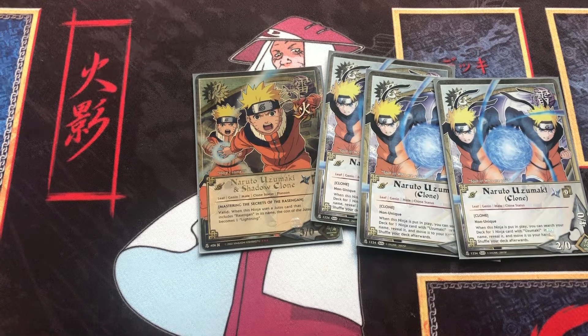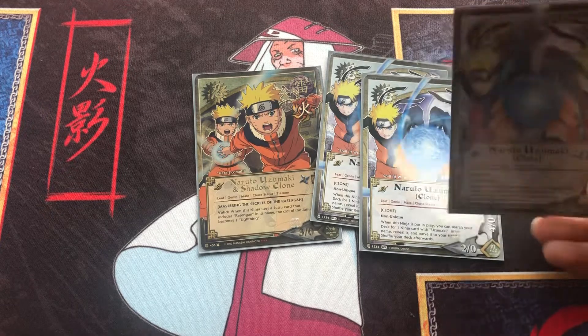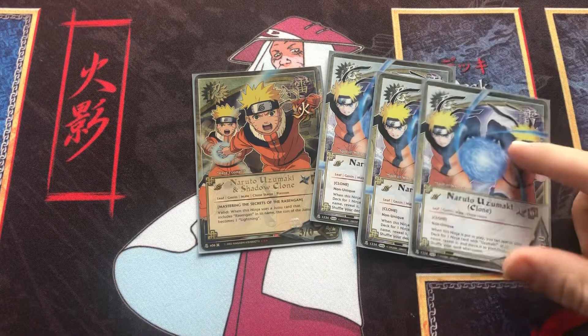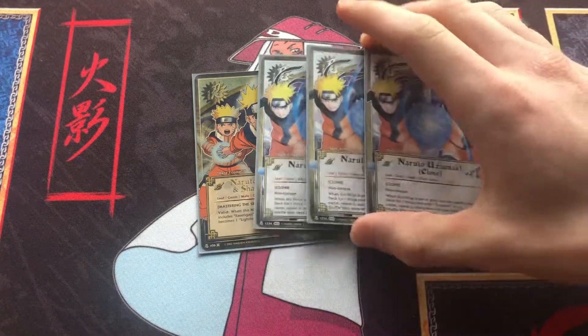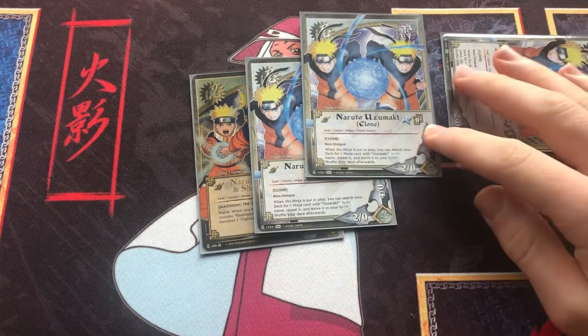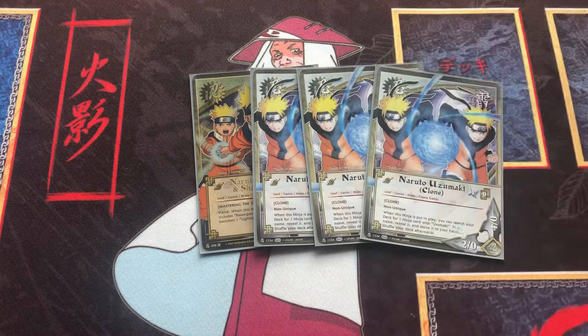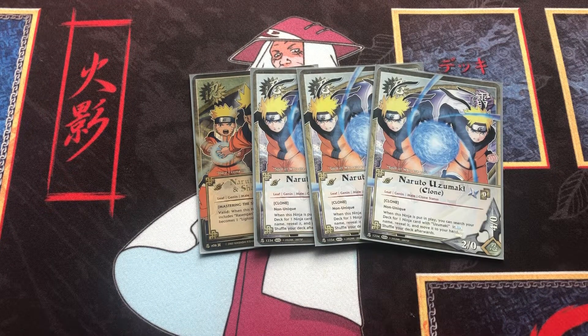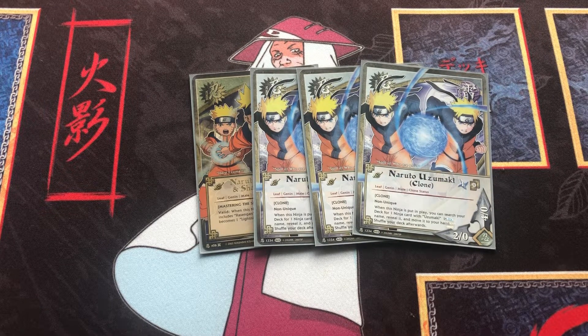Honestly, in this deck I think it might be a little better than the growth one, because if the other one is injured or takes damage its effect isn't valid. With these guys, they can get injured and then you can just play your next one — it's non-unique and you just get your search. Whereas with the other one, if you want to growth over an injured one, which you want them to be injured because they have higher combat, you don't get the search. So that's it — let me know what you guys think.